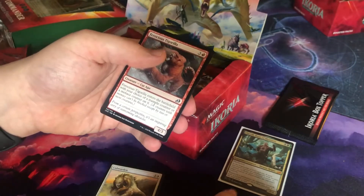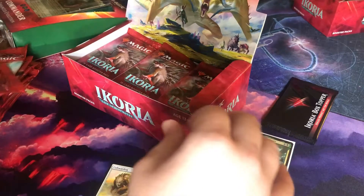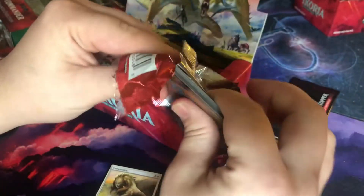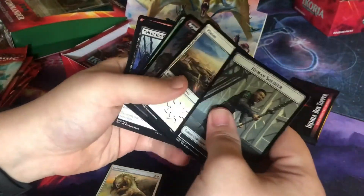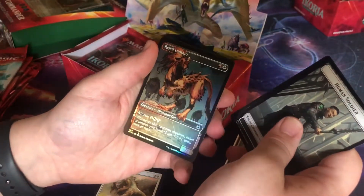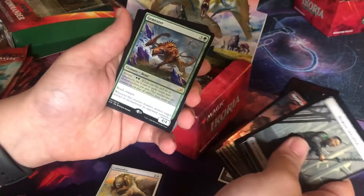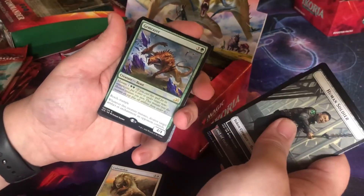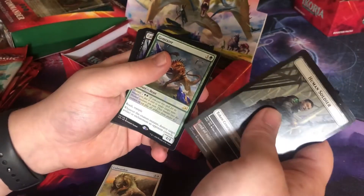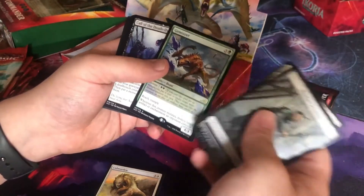The mythic on this set is just so good. Boot Nipper is an interesting card as well. This set is going pretty good. Regal Leosaur — mutate three, whenever this creature mutates, until end of turn other creatures you control get +2/+1. Wow, that's a really good mutate card. Gemrazer — reach, trample, 4/4, whenever this creature mutates, destroy target artifact or enchantment. Another must-need in a green mutate deck. Wow, that with the shovel — pretty sure he's very good.